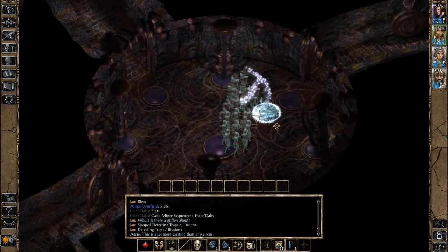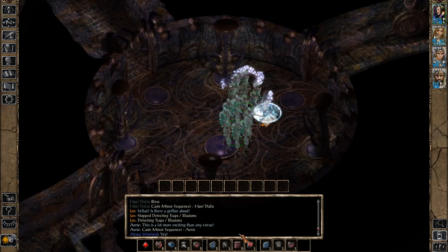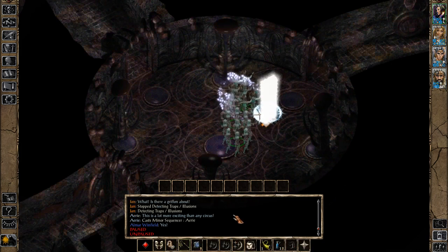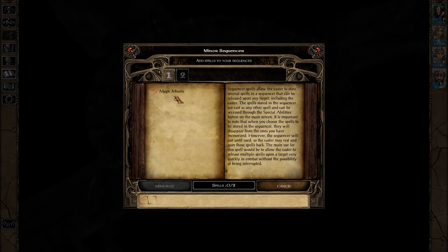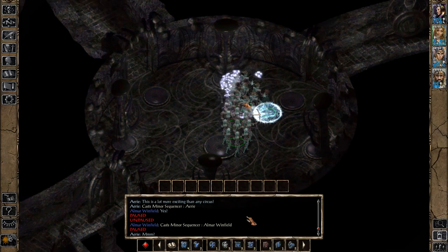I like using offensive minor sequencers. Two magic missiles is usually my favorite to put in there. When you get the higher-level sequencer, I like to load it with Greater Malison, Lower Resistance, and stuff like that — and a magic missile if you want to throw it in. They're great to use. I have my sequencers all ready to go.